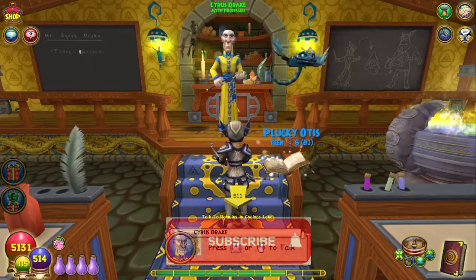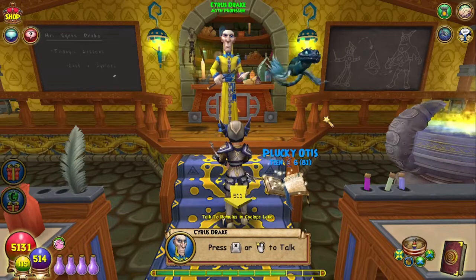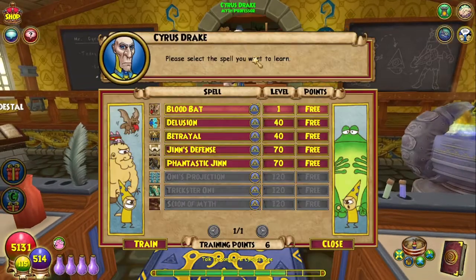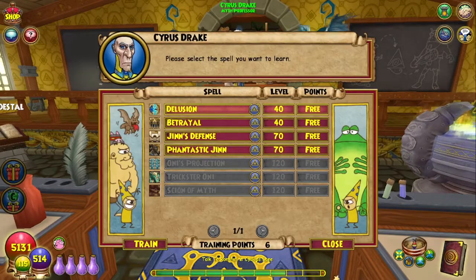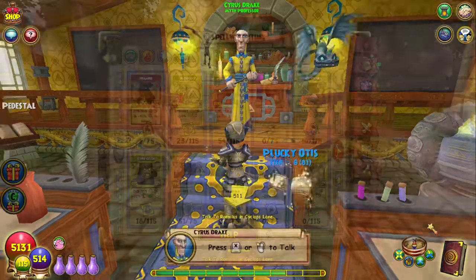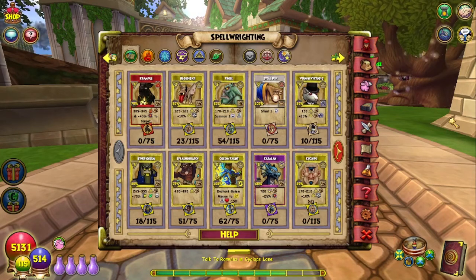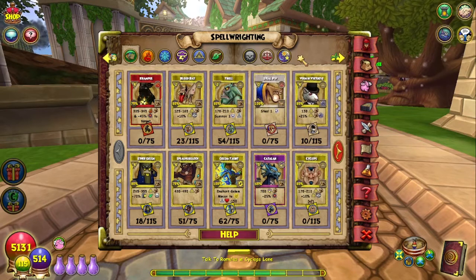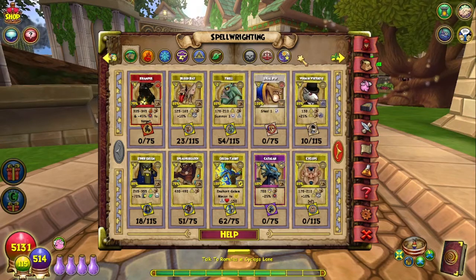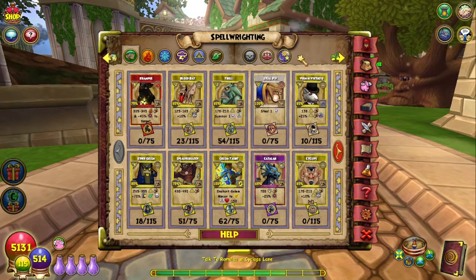It's time for the Myth man. Yes, you do need to go back to your teacher and train Blood Bat. Myth has one of the two highest amounts with nine spells that are changed for the spring Test Realm. There's Blood Bat, Troll, Cyclops, the Cyclops Minion slash Cyclops Ally, Spell Keeper of the Flame, Athena Battle Site, Ninja Pigs, Minotaur, and Stone Colossus.